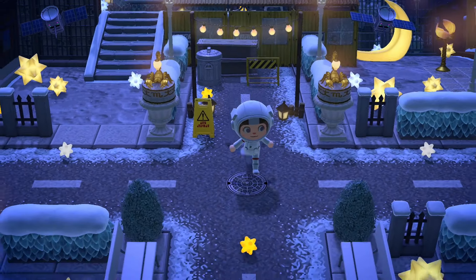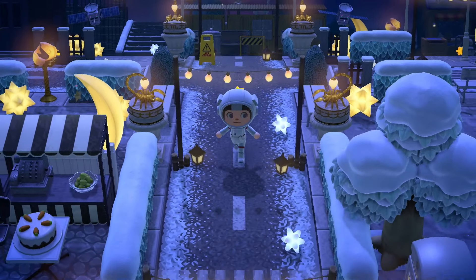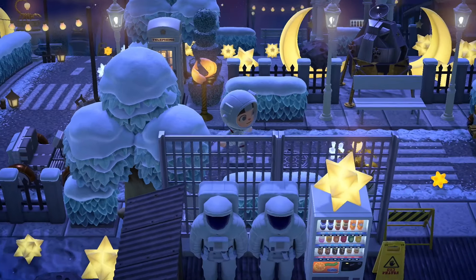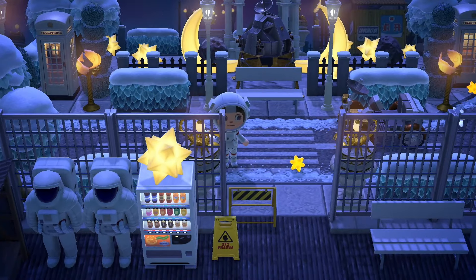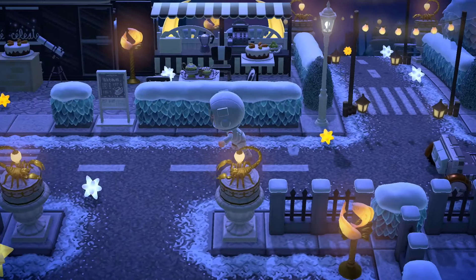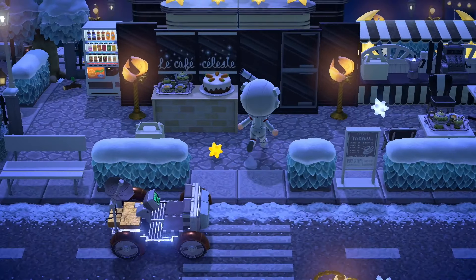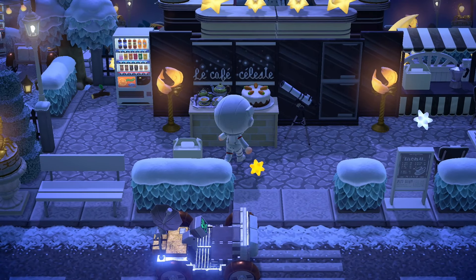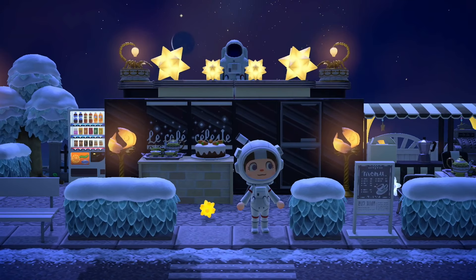They're extending the shopping, the little market area. I love these party light arches in use here. And this is from the left — if you leave the airport, this is what you find. We have a little moon bakery — Le Cafe Celeste. It's literally a little moon cafe. Look at it. This is so cool.